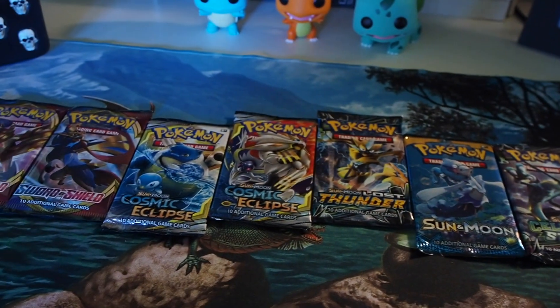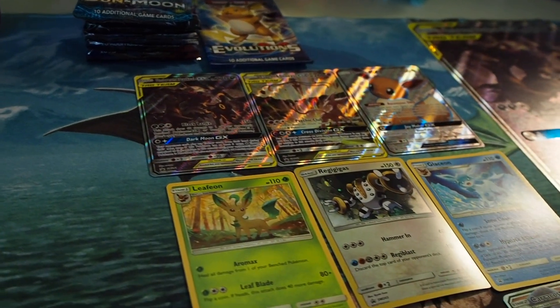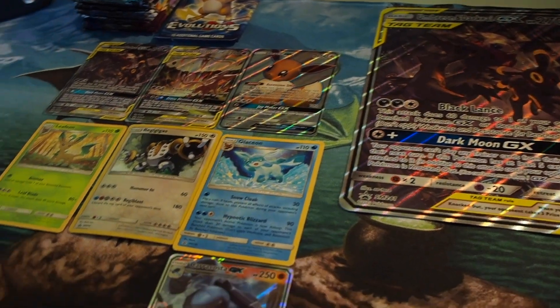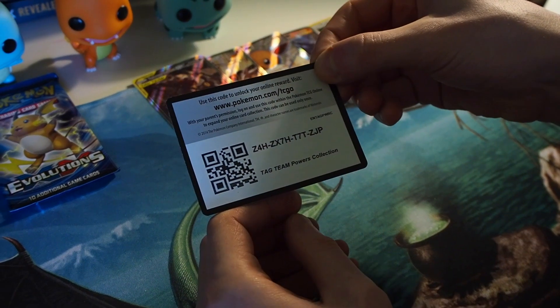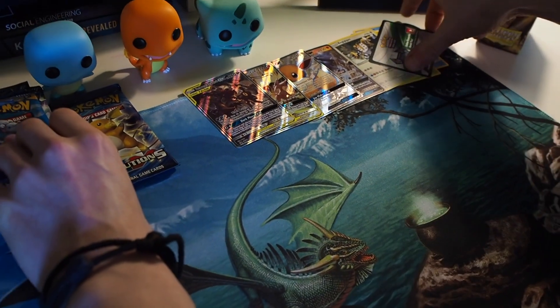Another close-up of the promos. The Jumbo-sized card. Here is the code card for the Tag Team Powers collection.